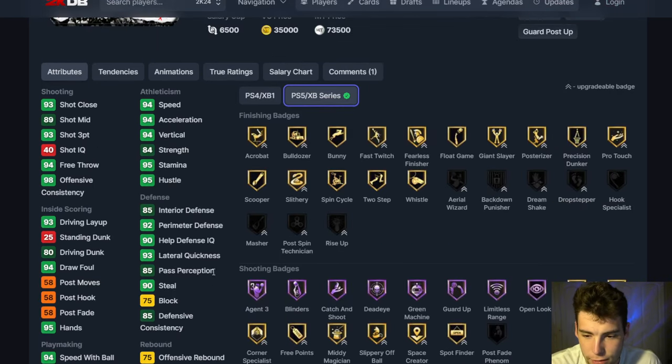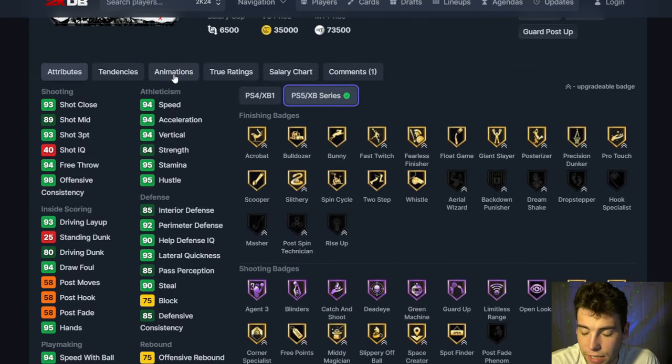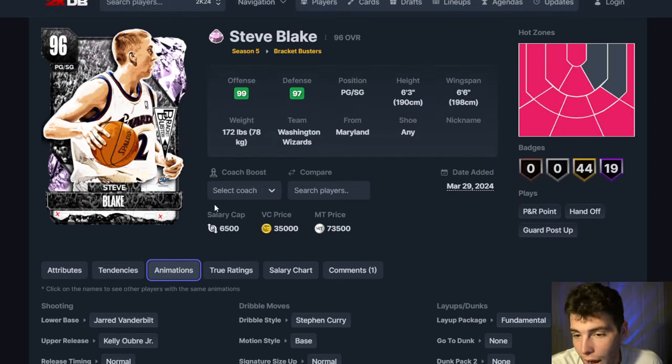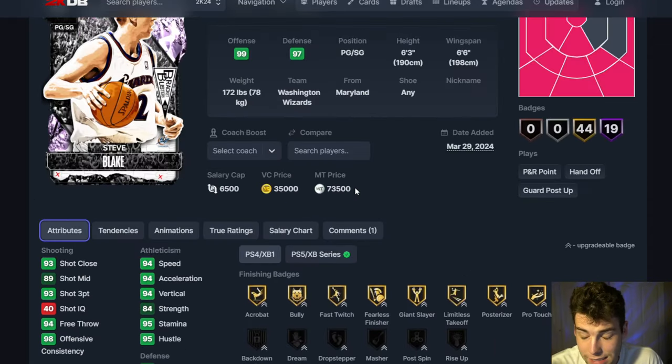Steve Blake up next — 6'3", 6'6" wingspan, 93 three-ball, 94 speed, 93 lateral quickness, driving dunk is still low. Shooting is really solid, playmaking is fine, defensively can get the job done. Vando base on normal timing for a six-three point guard in nearly April — I don't know how else to phrase it, he is horrible. Steve Blake with the Jared Vanderbilt base at this stage means you're doing something wrong.